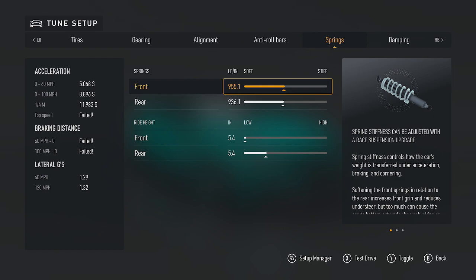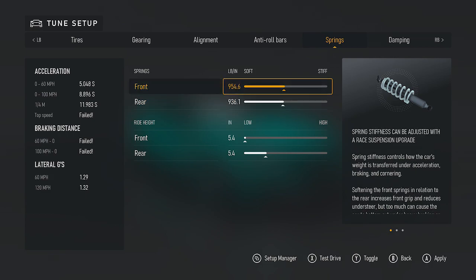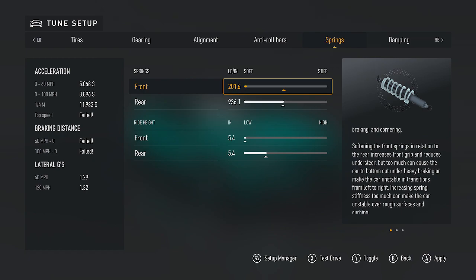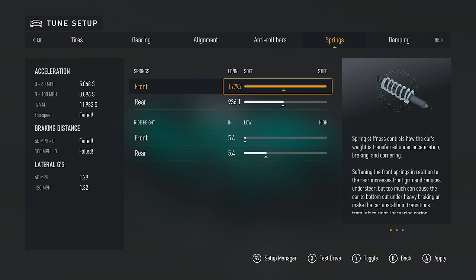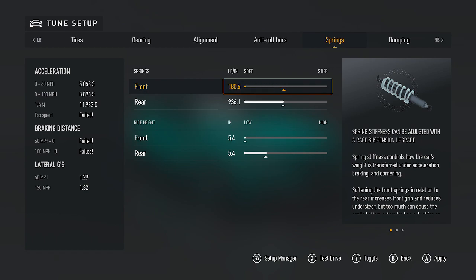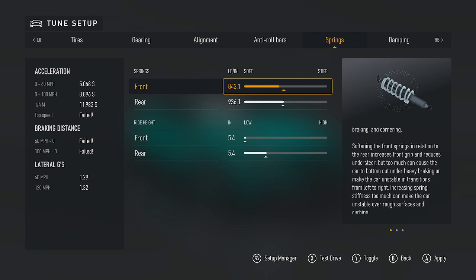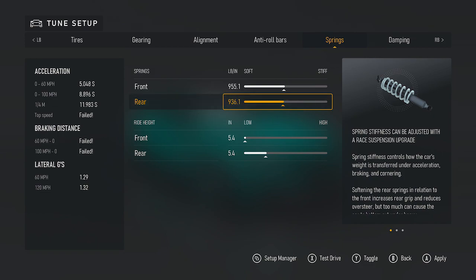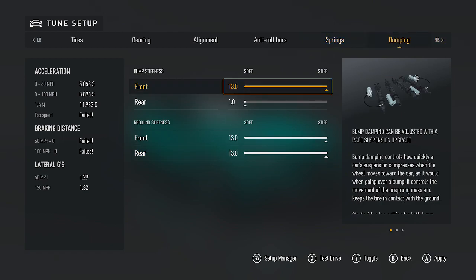Anti-roll bars are just there for show — one in one. Springs are at 955.1 front and 936.1 rear. The easiest way to get these numbers is to go all the way down to the bottom — you'll see it bottom out at one on one side and 6.1 on the other. Once you put all the parts on the car and come back to this, you'll be able to fix that. Try to get as close to those numbers as possible.